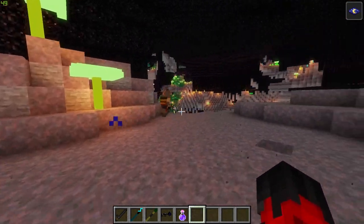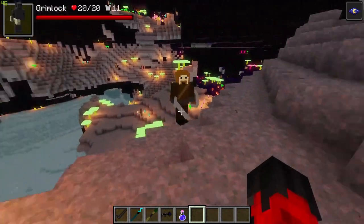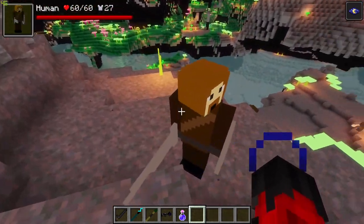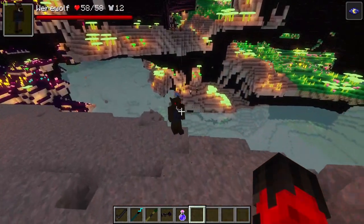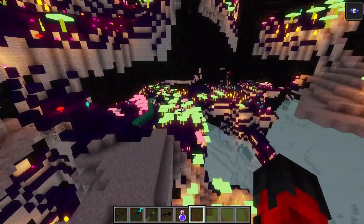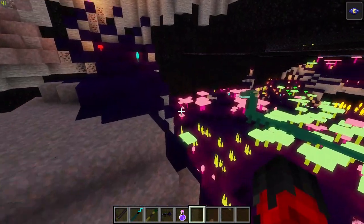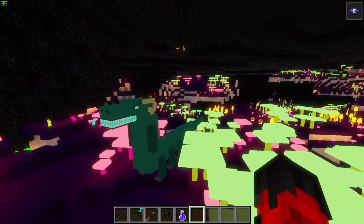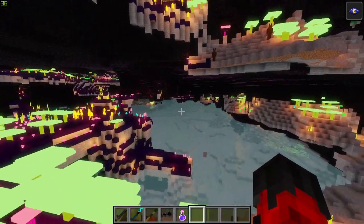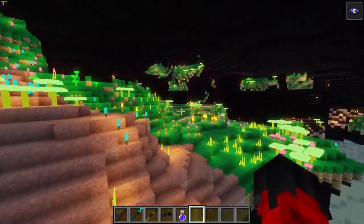Here is the Under Dark — a completely underground dimension. We immediately have gnolls, some humans with cool shields, a werewolf, and I've used a night vision potion so you can see better. You can actually see in this dimension because it has glowing mushrooms to light your path. The amount of mobs added in just blows my mind — this is just an amazing adventure RPG mod.